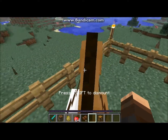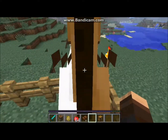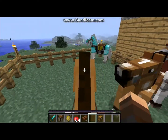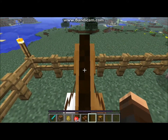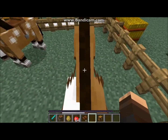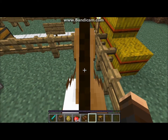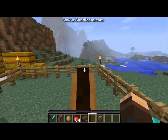Now we've got a horse! As you notice, your hearts and hunger have been removed and replaced by this bar right here, that's completely empty. Now, if you're playing in survival, you will also see the horse's health on the bottom right, above the bar, which allows you to see how much health it has. That's only in survival.